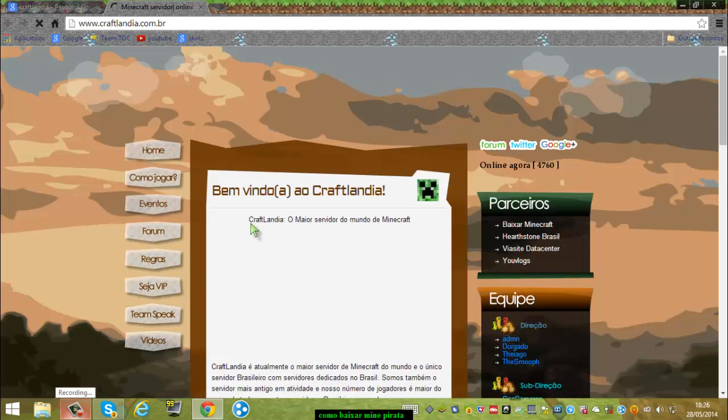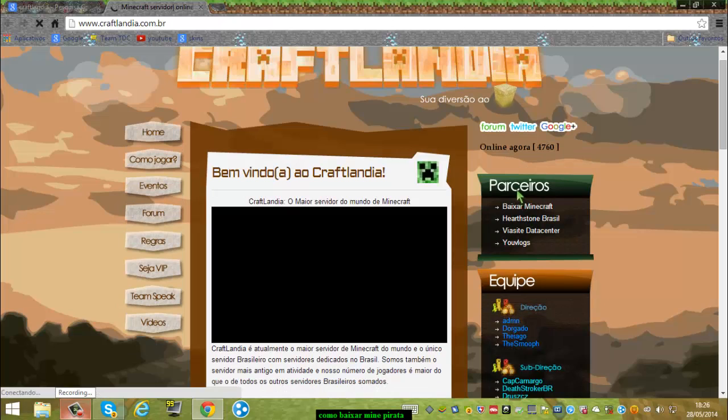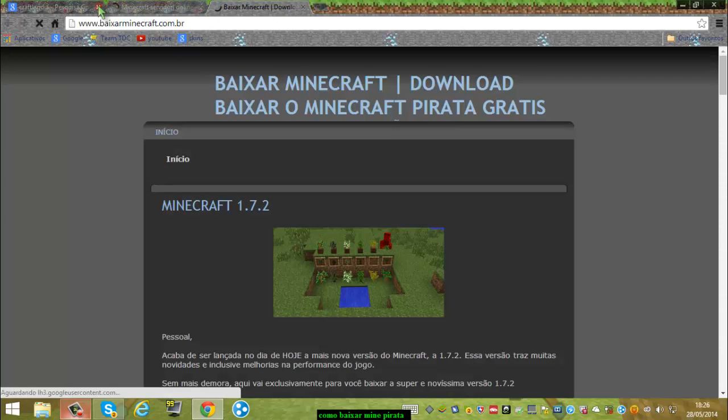Aí vai estar aqui. Do lado você vai ver que tem escrito 'parceiros'. Aí você clica aqui em 'Baixar Minecraft'. Pode fechar isso aqui.